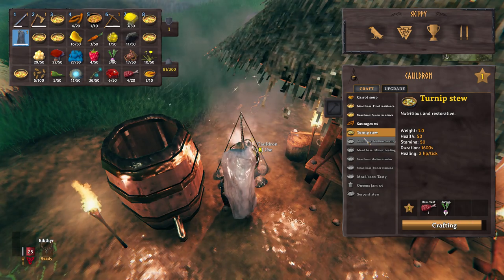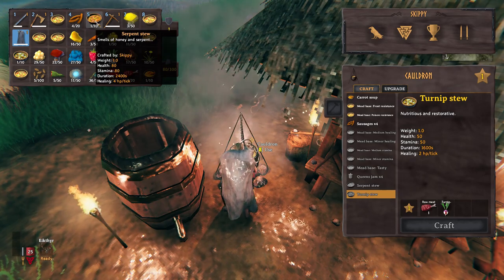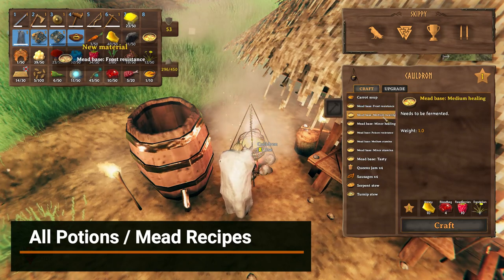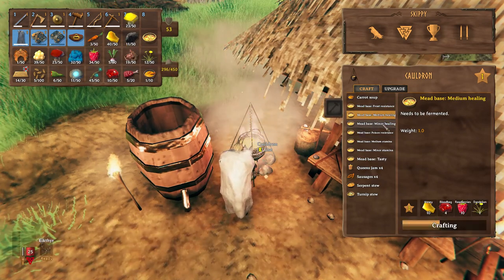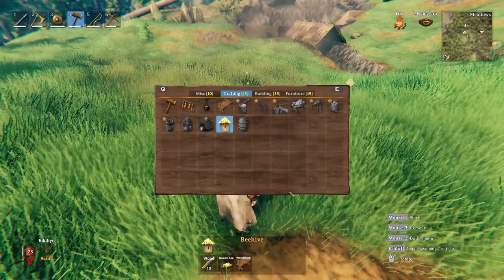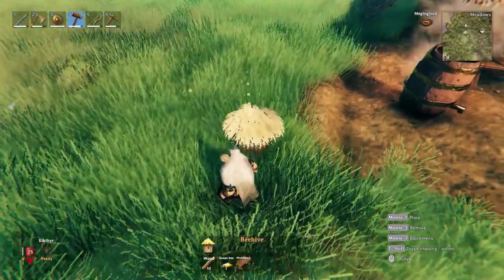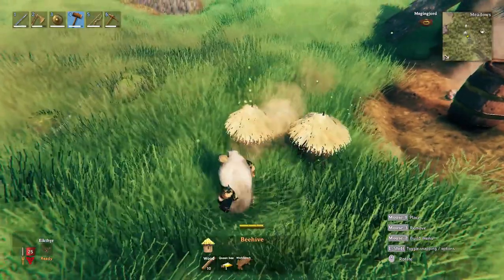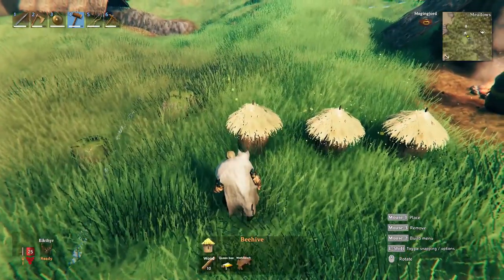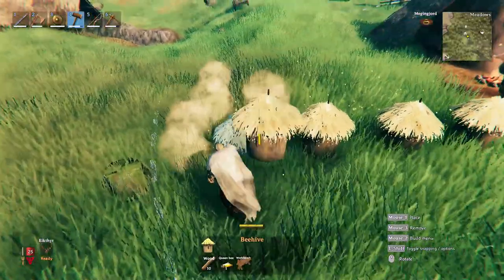And lastly, the turnip stew. For this, you will only need raw meat and a turnip, the seeds of which can be found growing in the swamp. Now onto the potions and mead. For the mead bases, the first ingredient you will probably notice is all of them need honey. This means you will have to craft a beehive so that you have a never ending source of honey. To do that, you're going to need a queen bee from beehives. They're scattered all throughout the little abandoned buildings that you find all over the meadows. If you destroy them when you find them, you'll obtain some honey, but more importantly, you're going to get a queen bee. With that, you can make your beehive.